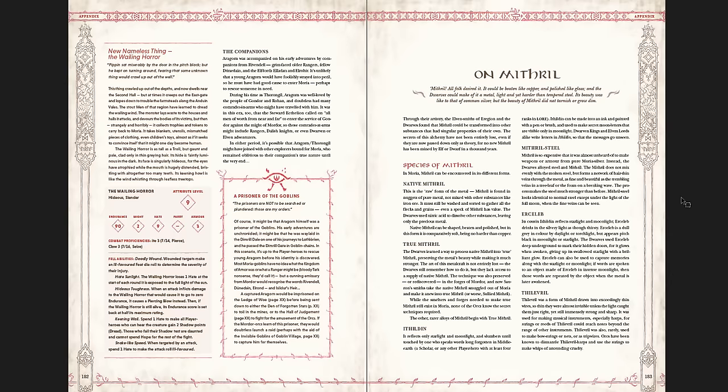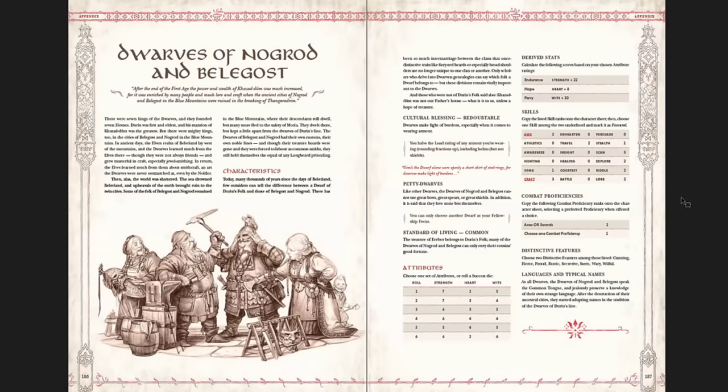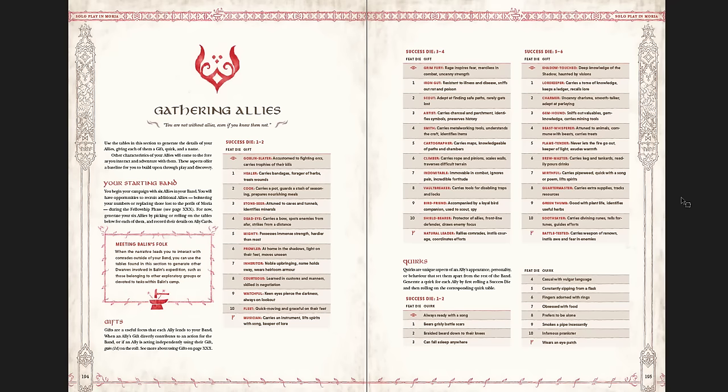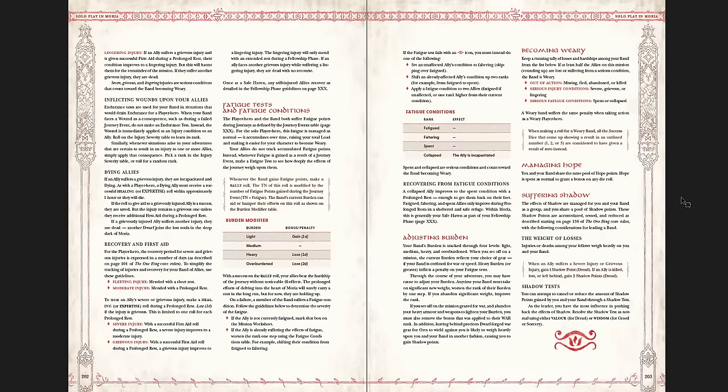Then you get Mithril and how that works — special magic rewards you could receive from mithril and the burden of mithril. I imagine there's some moral weight to it, the way Frodo feels the weight of the mithril shirt when he hears about it — not physically, but the importance of it. Then there's a special extra culture you can play: the Dwarves of Nagron and Belegost. And there's a section on solo play — if you want to reclaim Khazad-dûm, your solo adventure, your band, shared callings, how to play the game with this idea of solo play as it relates to Moria. The missions you might do, how to test if you've succeeded or failed — all that stuff for solo play.